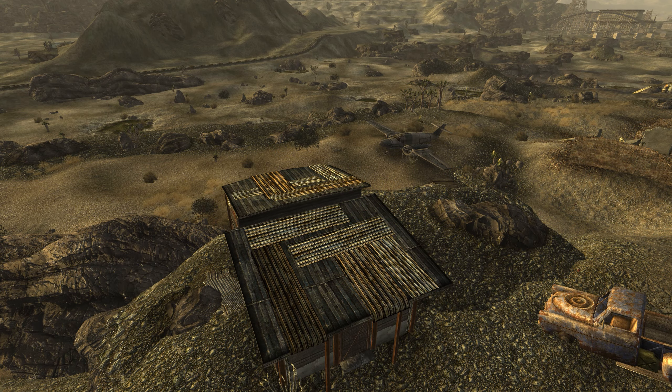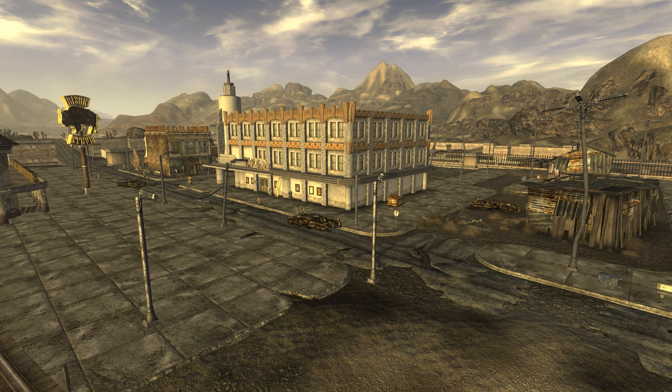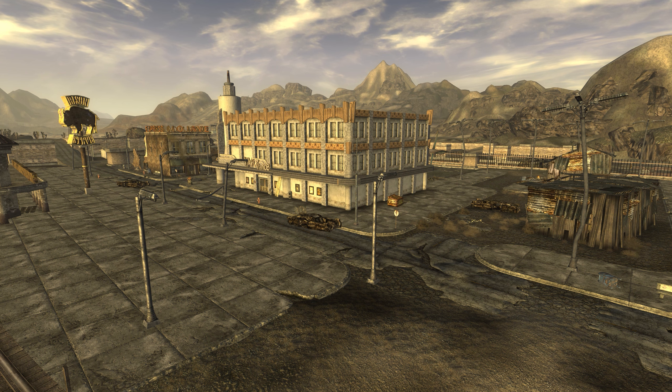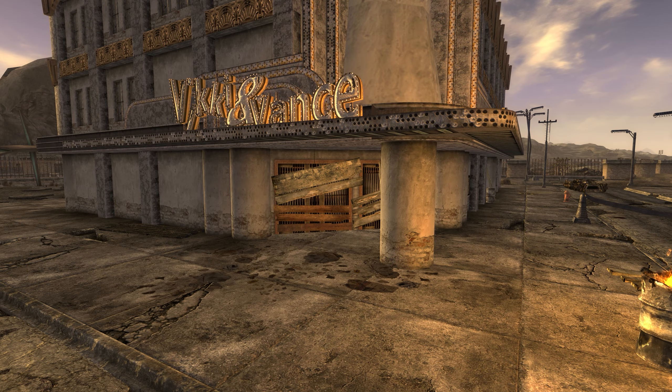We'll start with an examination of the sights surrounding Prim in the Fallout universe and in the real world. We'll then move into the layout of the town in the Fallout universe and how it compares to the town in the real world. We'll examine the history of Prim in the Fallout universe and a brief history of Prim in the real world. We'll then close with some notes. With that said, let's get started.